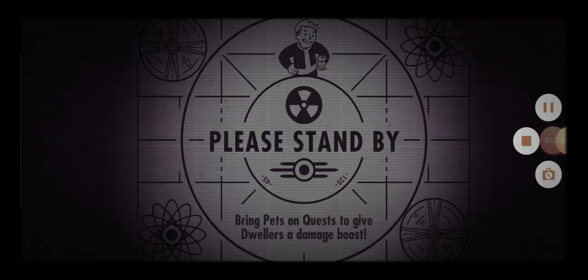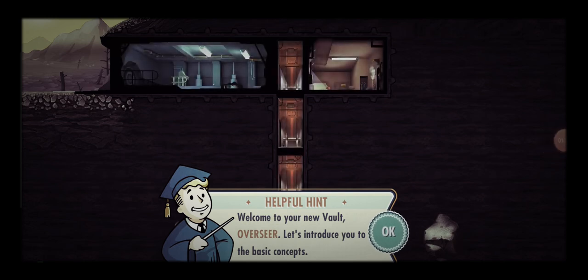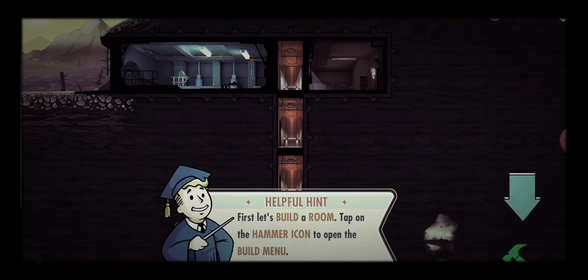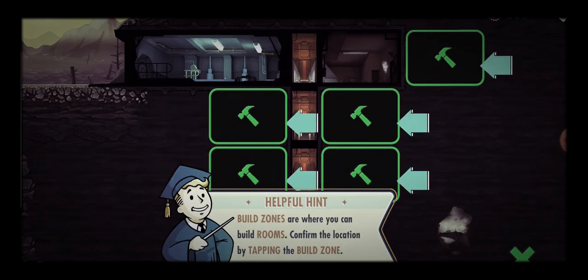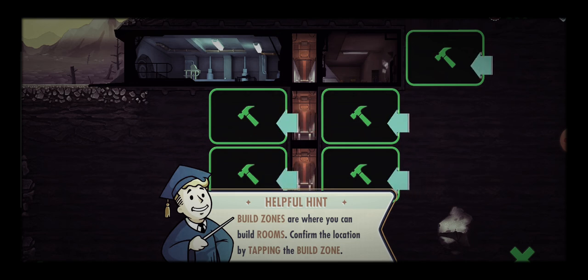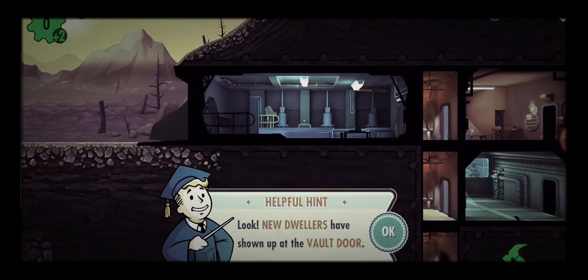Okay, it just finished loading. Welcome to your new vault, overseer! Let's introduce the basic concepts — first, let's build a room. Tap on the hammer icon to open the build menu. Build zones are where you can build rooms — confirm the build location by tapping the build zone. Now we need dwellers to make the power generator produce power. Look, new dwellers have shown up at the door!